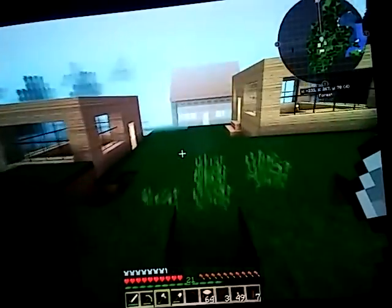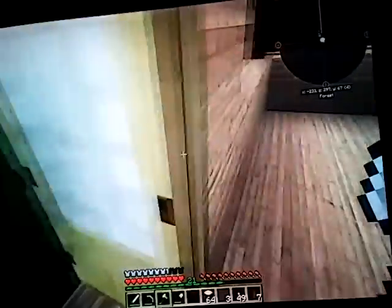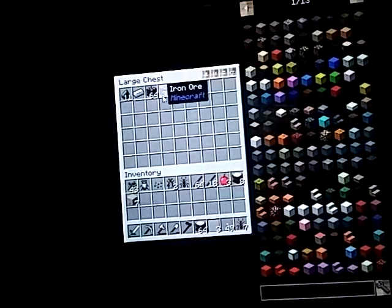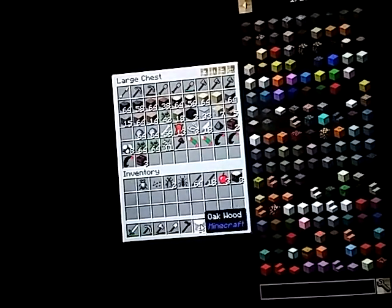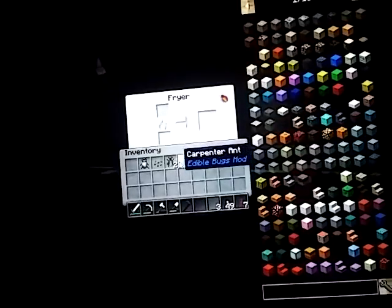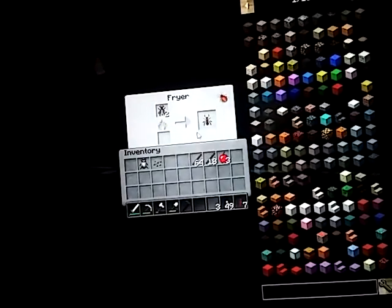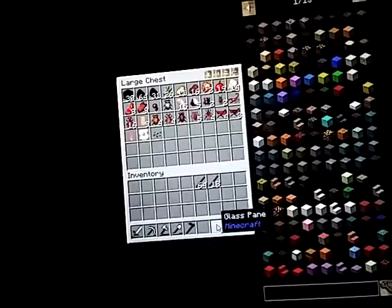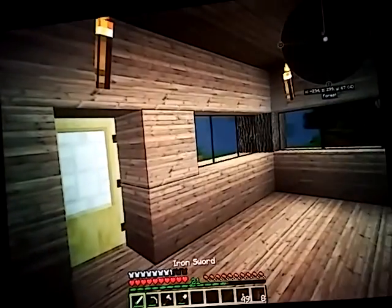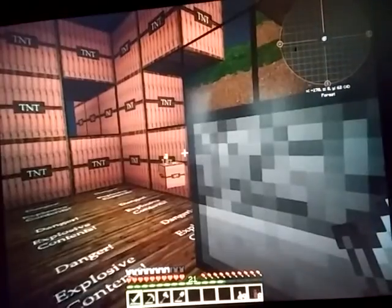Drop off the stuff, 'cause we gotta do some teleporting to some places I found while exploring off camera looking for resources. As you can see I got some iron stuff there. Let's cook up an ant, and hopefully my video won't quit recording like it did before toward the end. The rest of the stuff I'll cook later. The first place we're going to is the TNT house.